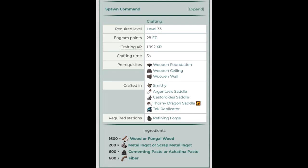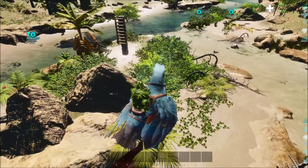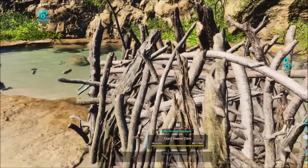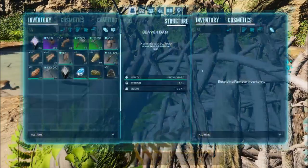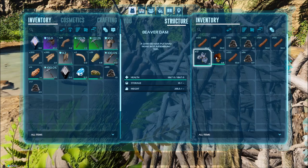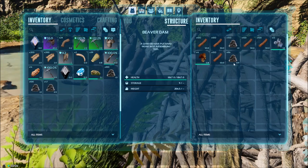Hello ladies and gentlemen, today we're gonna get some sap and we're gonna need to make the tree platform and the tops. The first thing we're gonna gather is the cementing paste — we're gonna go hit the beaver dens, and there's a lot of cementing paste in there.